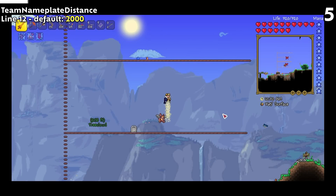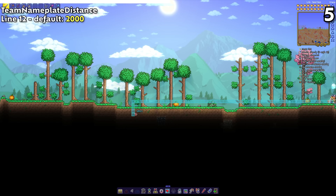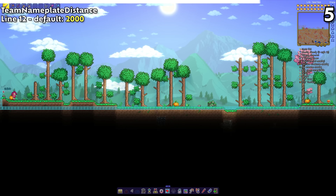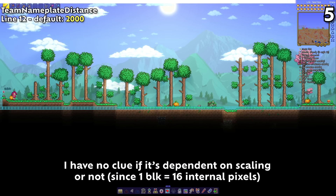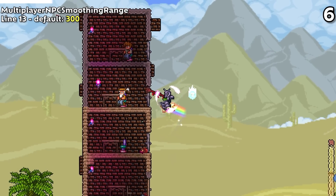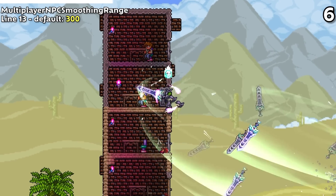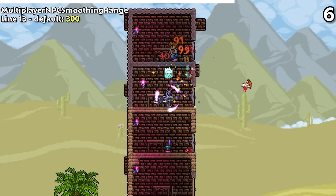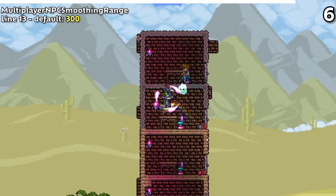Lines 12 and 13 both deal with multiplayer. If you've ever played multiplayer, you may know about the team nameplate — basically the thing that tells you a player's position. The Team Nameplate Distance setting lets you set how far these things begin to render, with a default of 2000 pixels, which at 100% scaling would be around 125 blocks away. Multiplayer NPC Smoothing Range makes NPC movement smoother in multiplayer, with a default of around 300 pixels.